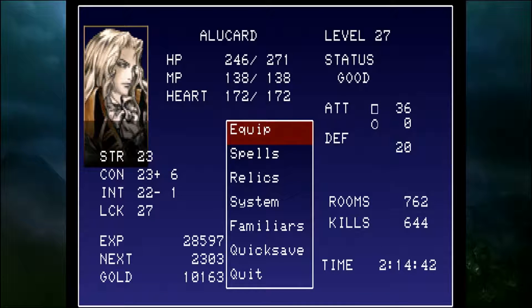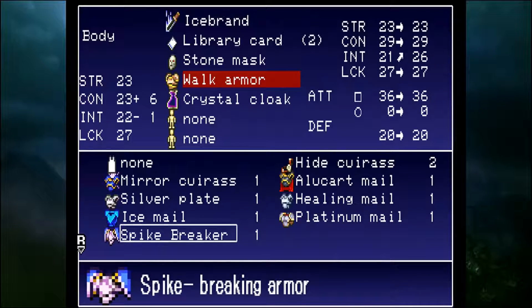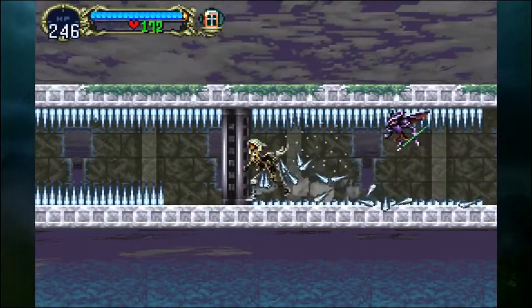Hey everybody, welcome back to Castlevania Symphony of the Night. I'm in the menu right now because we're right outside the doorway to the spike breaker. We're going to equip the spike breaker armor — this is why you need it, because it just destroys spikes.